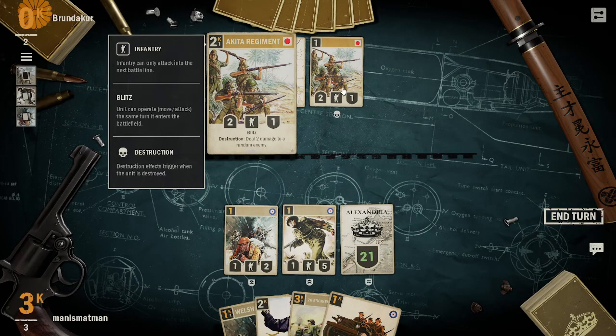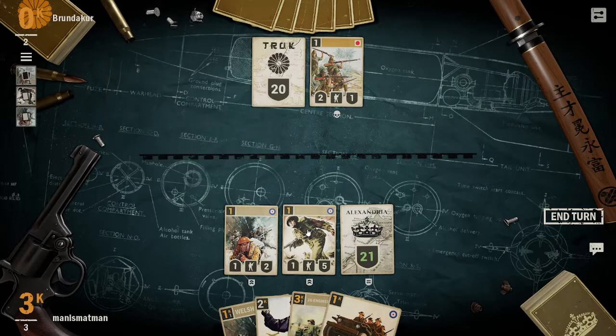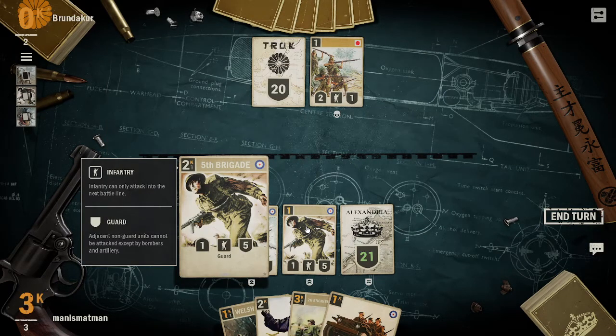I'll just read the keywords as we go to fill you in on the new ones. We've got Destruction - a destruction effect triggers when the unit is destroyed, like your finals, your fatal, stuff like that. Guard - adjacent non-guard units cannot be attacked except by bombers and artillery.